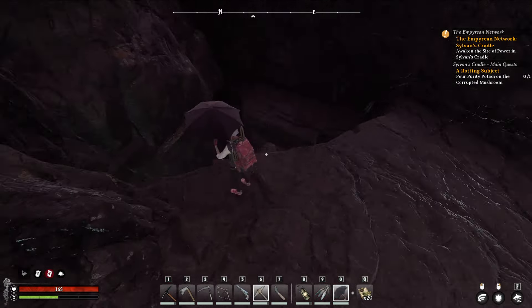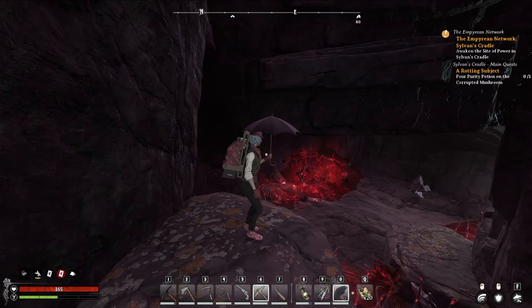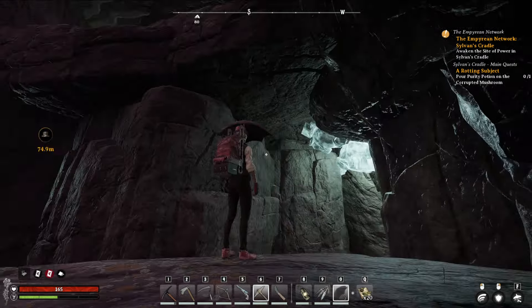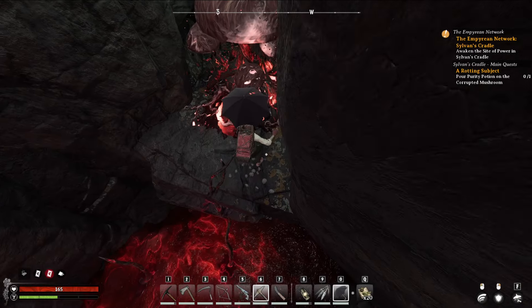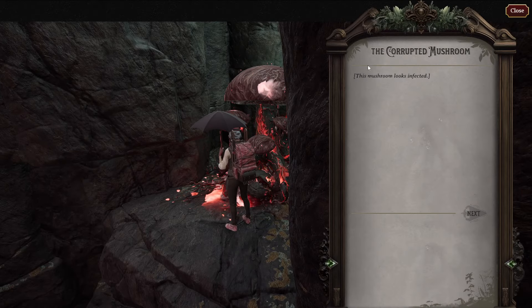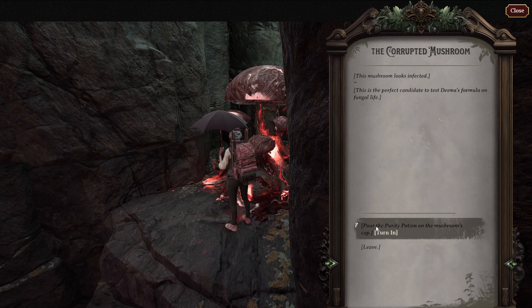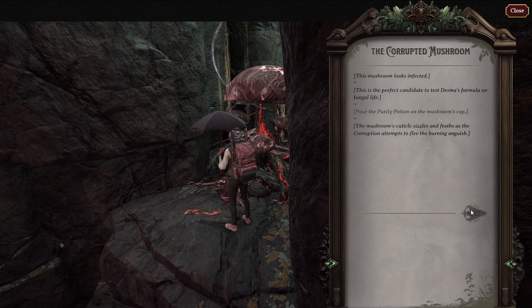Once you get this, you can basically drop down. Literally, once you shatter that, you just drop down, come over to here — approach — and the mushroom infected, you dump your crud on it, and then it's going to be like sizzle, froth, corrupt, kaboom. Yay!